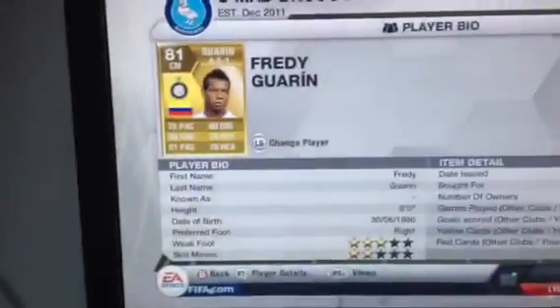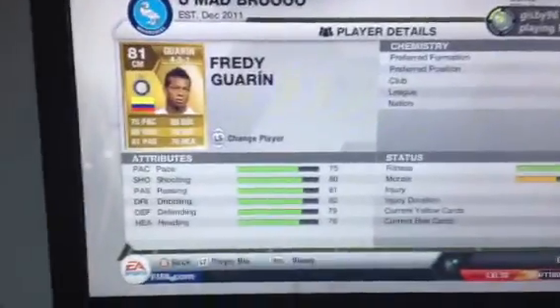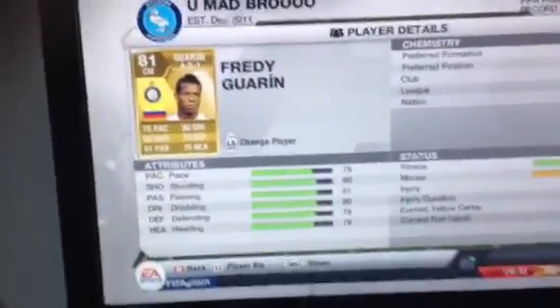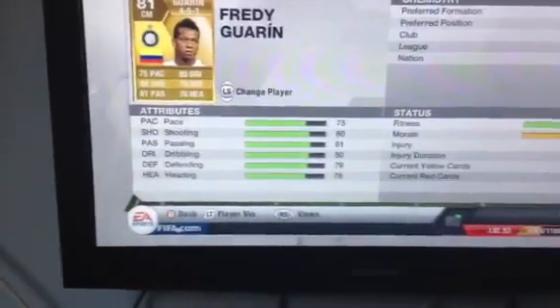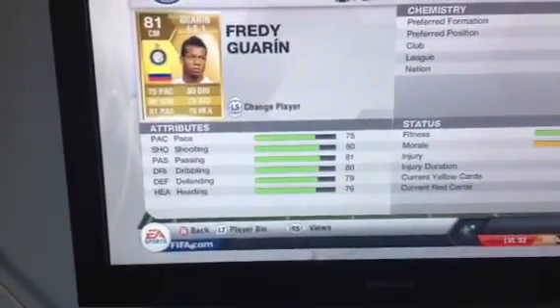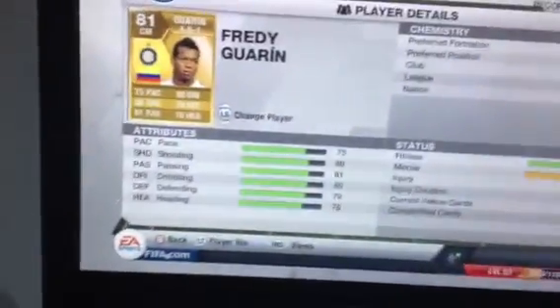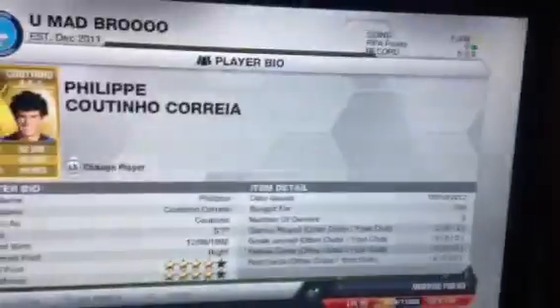This is most probably our best player — Freddie Gorin, bought for 1.3k. Look at his stats — great all round stats, especially his defending stats. 75 pace, 80 shooting, 81 passing, 80 dribbling, 79 defending, 76 heading. He's really good — just hold it up with good defending and good passing, so he can get it and feed it through.